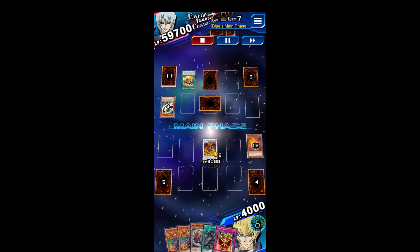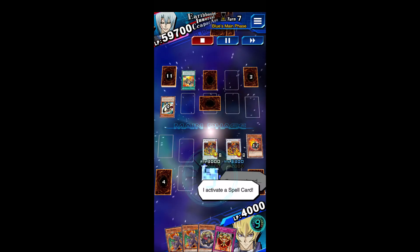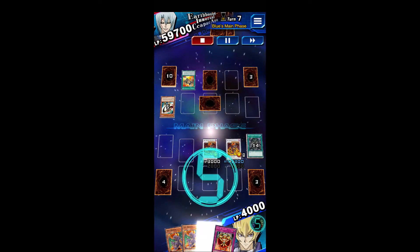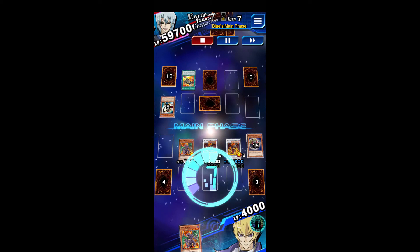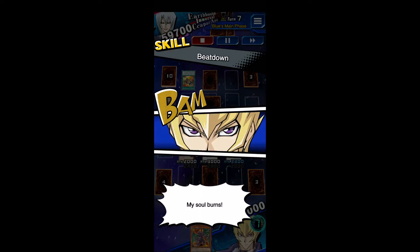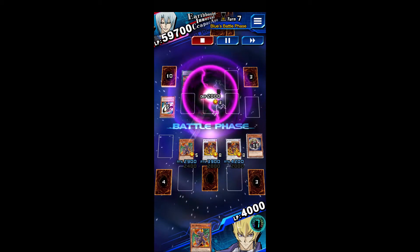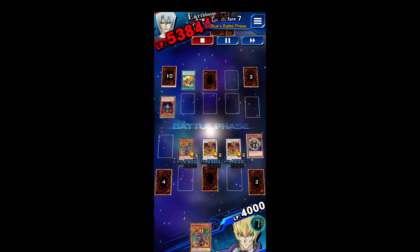Because I forgot about the double Summon from the EX item, I use Speed Spell 4 to bring out a Tuner from my hand, and then I immediately tribute that Tuner for Vice Dragon. Vice Dragon's not that strong, especially without any multiplier, but it enhances my beatdown. I can also clear out his Defense Mode monster so both of my Archfiends can get direct attacks.